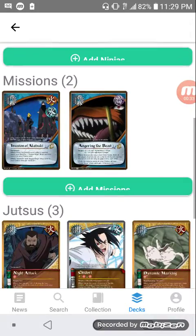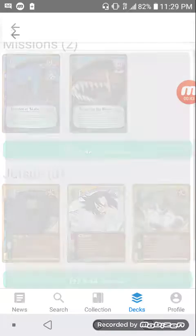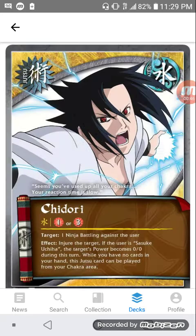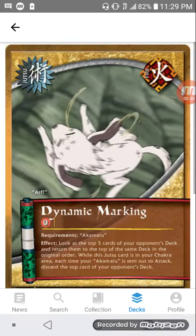One strategy you can use Utakata for is to deliberately put ninja attack into your chakra area from your deck. You can put Chidori — this particular one — in order to use if they have no cards in hand. Then you can play this jutsu from your chakra area: Dynamic Marking. While this jutsu card is in your chakra area, each time your Akamaru is sent out to attack, discard the top card of your opponent's deck.